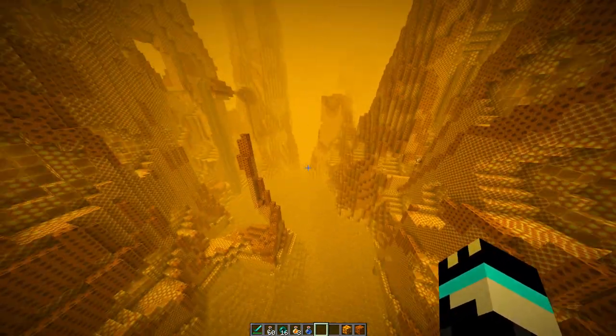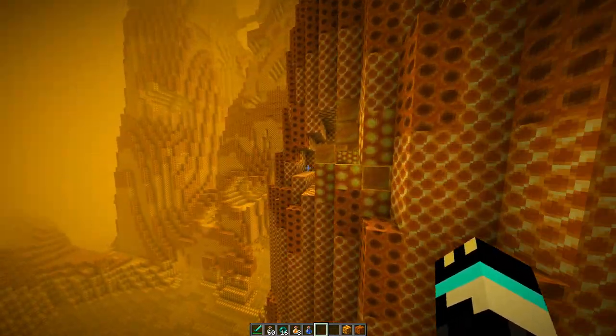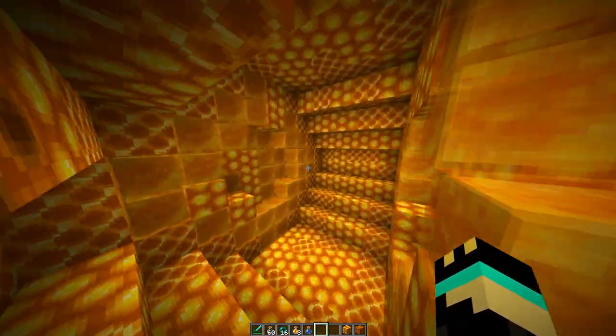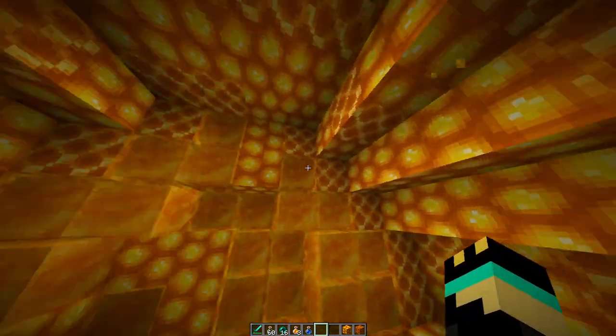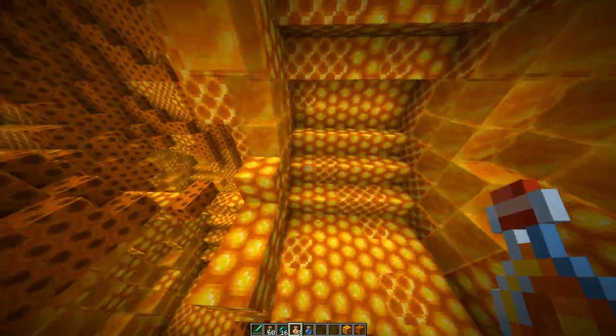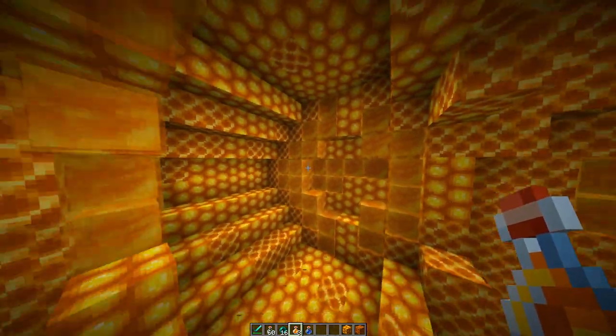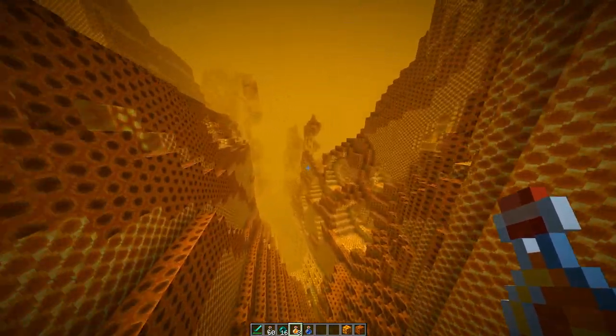So yeah, just be cautious. You also might have noticed these honeycomb-shaped structures, and we kind of spawned inside of one of them, actually. But these will also contain a bunch of the porous honeycomb blocks, at least the filled ones. Keep in mind that these honeycomb bits have a lot of honey blocks in them, so if you're short on honey blocks, it might be a good place to come farm.